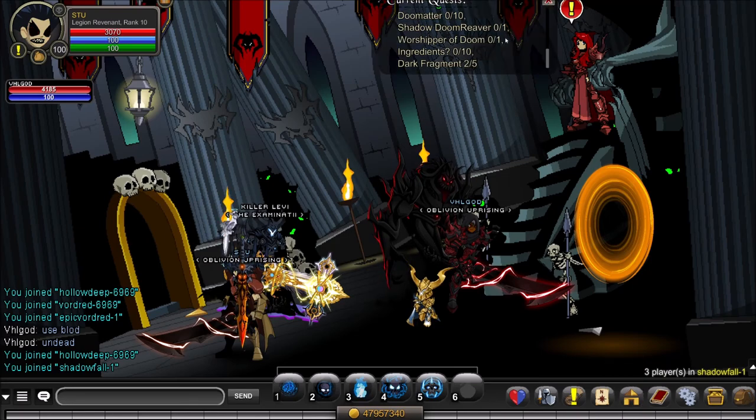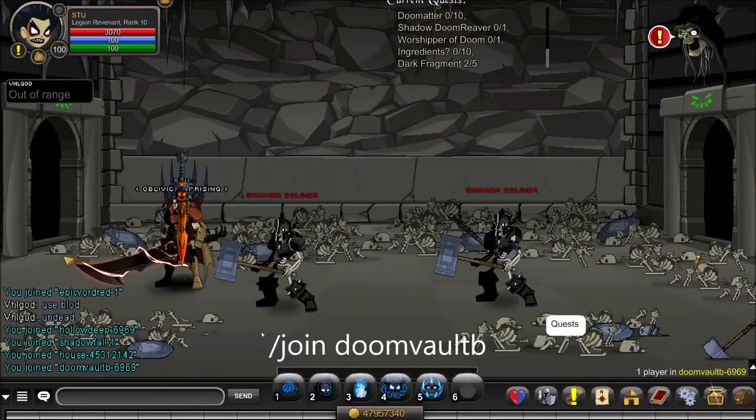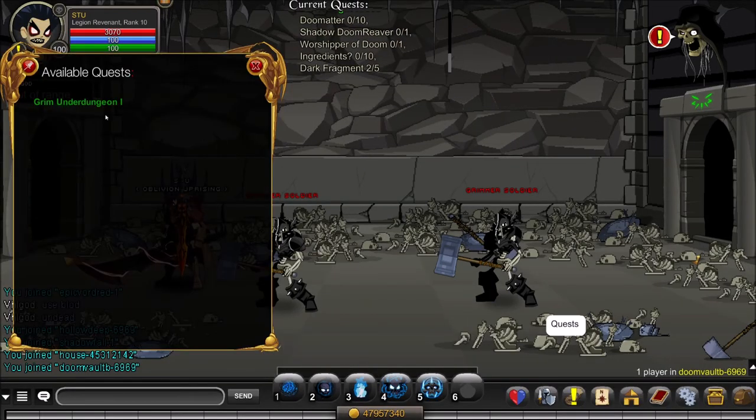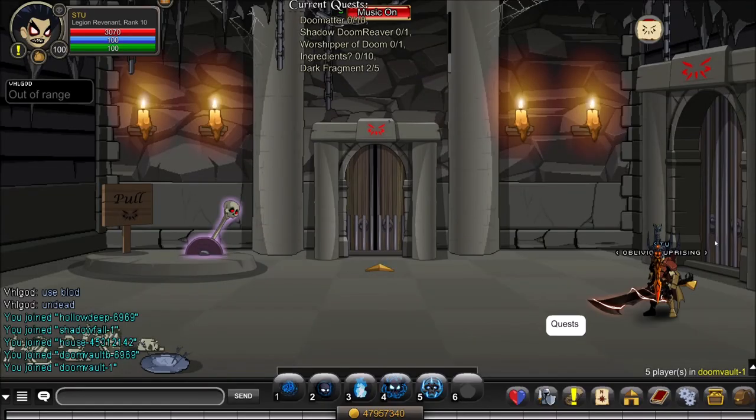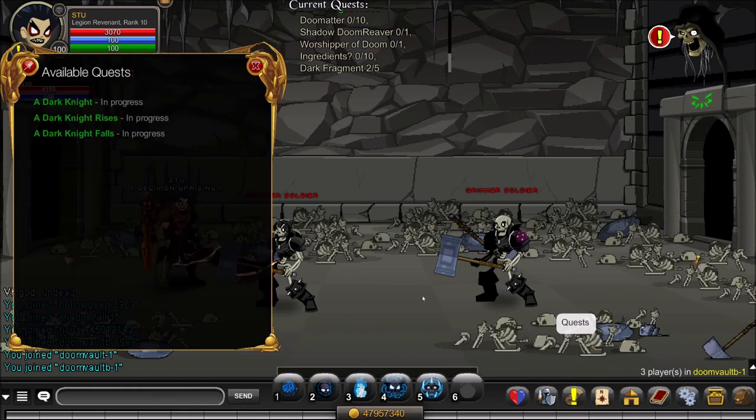Next is the Weapon Imprint — you'll need a total of 13 Weapon Imprints. Get those from slash join Doom Vault B. Complete all the quests in each room, walk to the very end, and kill the Undead Rack Score — who is undead, so use Blinding Light of Destiny. Farm him until you have 13 Weapon Imprints. The final two requirements for this quest are 20 Dark Fragments and 5 Doom Fragments, which you've already gotten from the previous two quests.